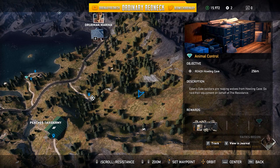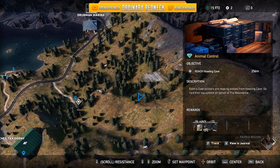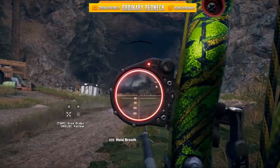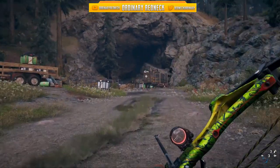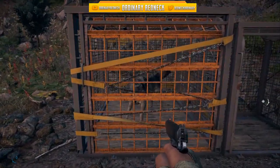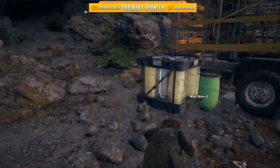If you use this glitch, you go right here and it's Animal Control, which is Reach Howling Cave. Eden Gate soldiers are freeing wolves from Howling Cave — they'll raid their equipment on behalf of the resistance. Go right here, hit the little note, then go up and when you get to the cave there's gonna be two guys — kill those guys. Switch to your pistol because the minute you shoot, this gate's gonna open. Three shots, he's dead, you loot them.